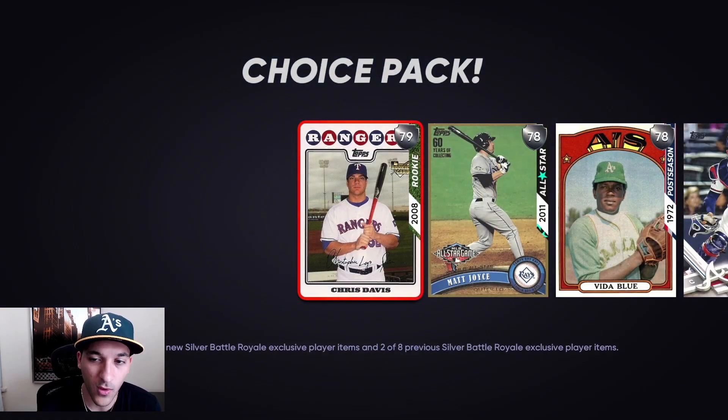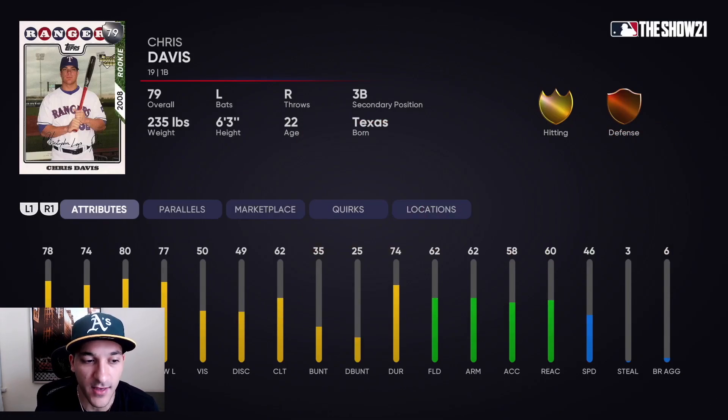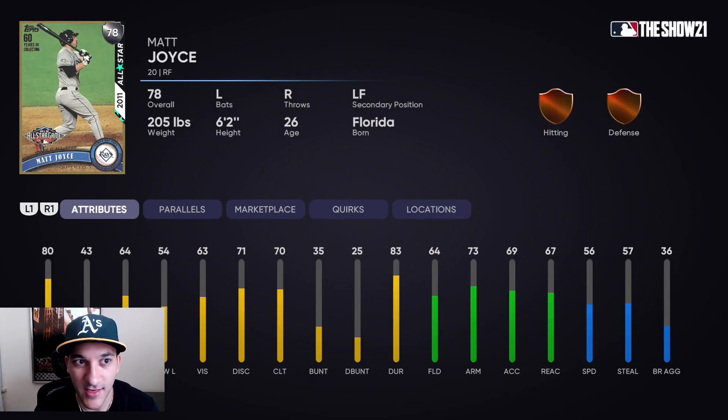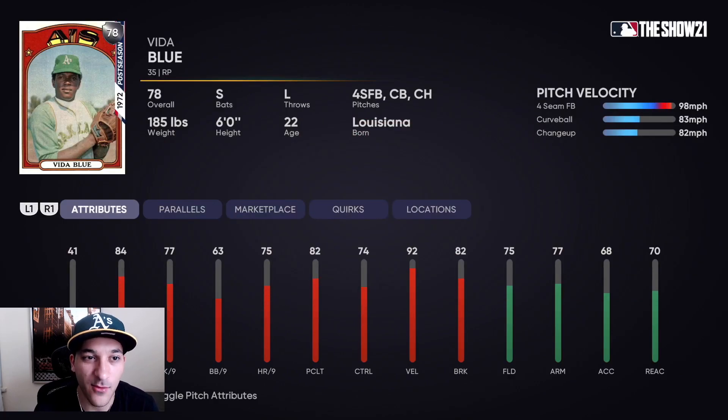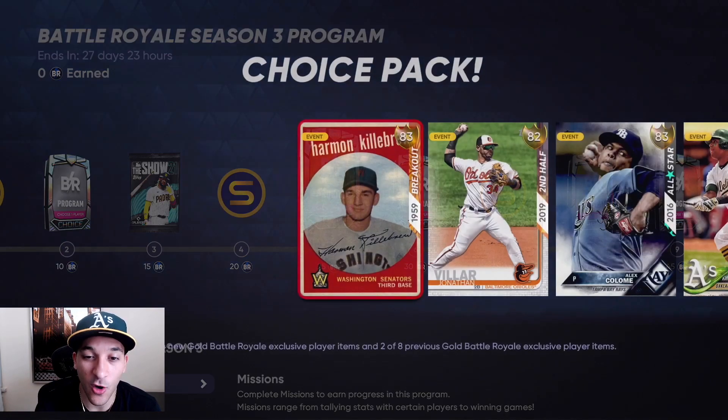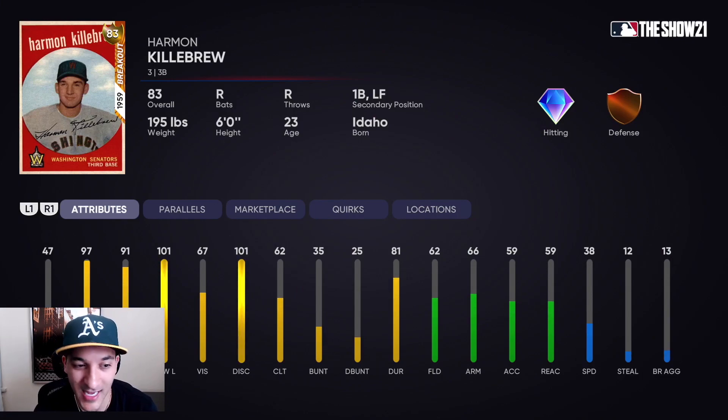The new silver cards added include a 79 Chris Davis — his hitting attributes for a silver card aren't really that bad, pretty mid-tier but not bad. Then Matt Joyce: I expected a little more power, but good contact versus righties. Vida Blue could be a very solid bullpen arm, especially for BR — he has 84 hit per nine and 77 K per nine. Tyler Flowers has contact numbers at 74 and 76, kind of low-end power, but if he has a glitchy swing he'll be all right.